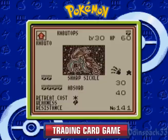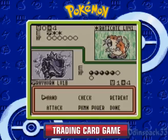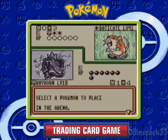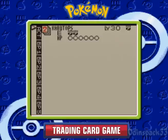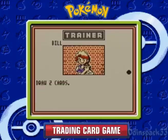30 damage with two Energies is good, one retreat cost. His disadvantage is that he only has 60 hit points — for a Stage 2, that's very low. But that's not gonna matter, because if he doesn't draw a Pokemon — which he hasn't — I'm gonna take him out. This is gonna be the shortest duel ever. You don't get to see any of his fire Pokemon because I'm gonna take him out this turn with Kabutops. Being weak to Fighting, that's gonna do 60 damage. He's got no bench, so we already won the duel.